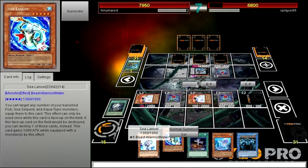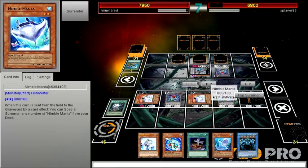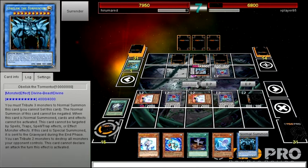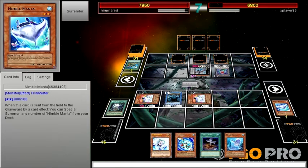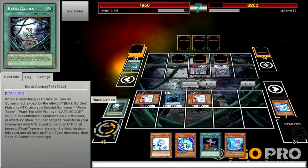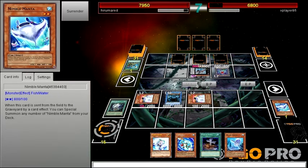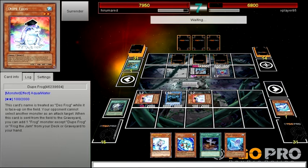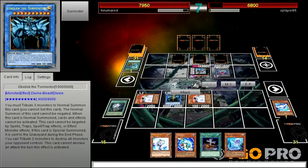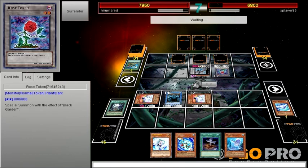I finally drew into an Obelisk. Sea Lancer. Let's keep the Duke Loop. Normal Summon Obelisk the Tormentor — I'm tributing these three cards. The cool thing about Black Garden is you can use its effect to Special Summon Nimble Manta, if you ever wanted to do that — I don't know why you would, though, that'd be kinda crazy. Enter the Battle Phase. Obelisk the Tormentor — obliterate.